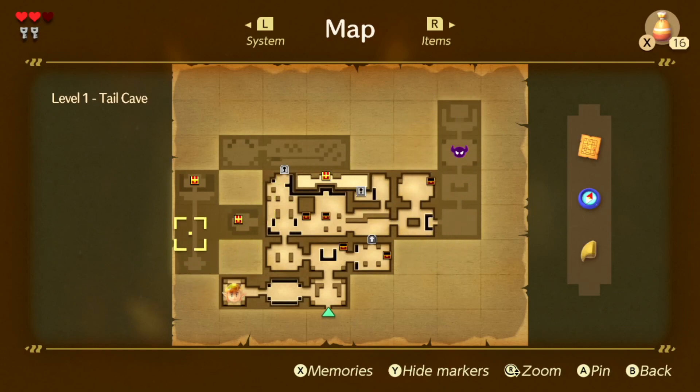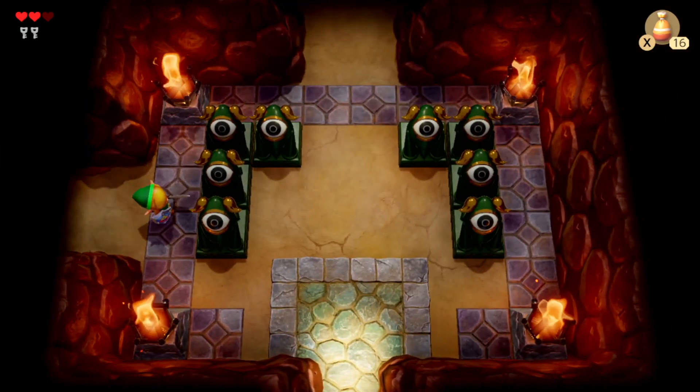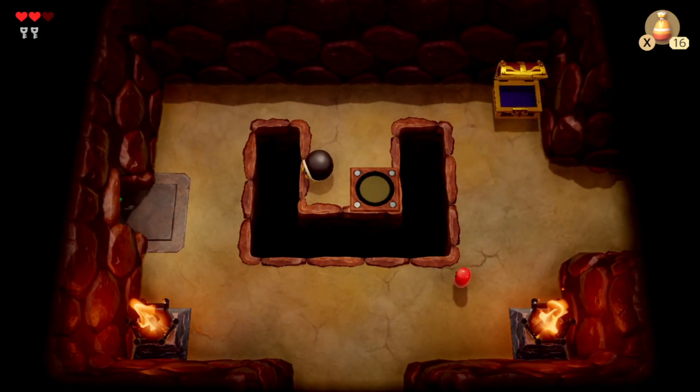I did not point out before, but that little door that Link fit into and then turned around — that's a one-way door. So yeah, you can't go back the way you came. Pretty self-explanatory.